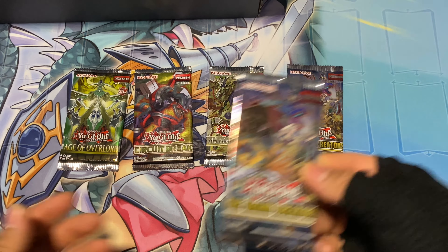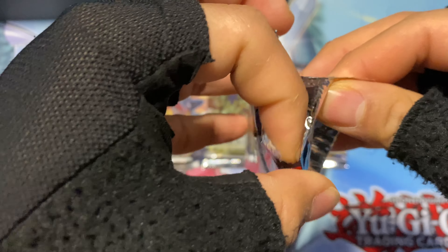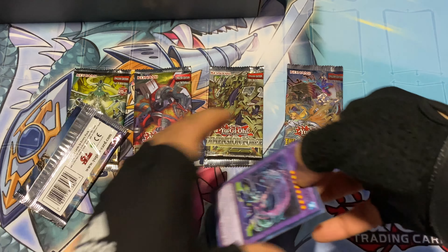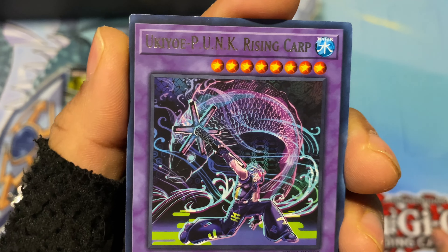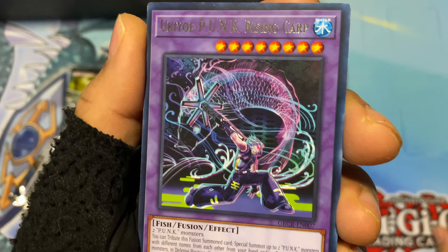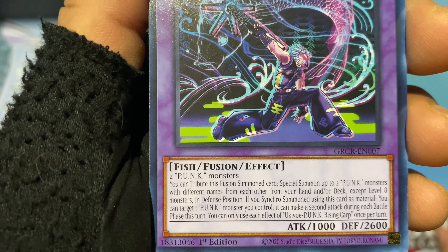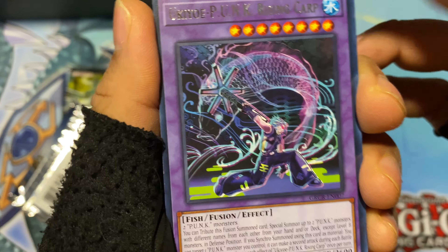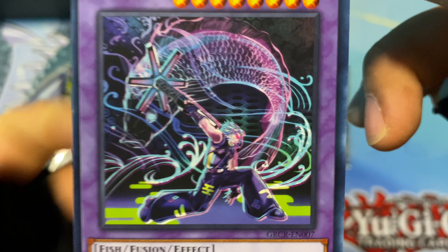Opening the first Grand Creators pack. First card is Yukio-Punk Rising Carp — a Fish Fusion requiring two Punk monsters. Very cool. Then Virtual World Heim-Nyanyan, a robot Psychic type. Then Exo Sister Irene — she's a Spellcaster. I don't play the newer Yu-Gi-Oh and don't really follow the anime, so I'm not familiar with these, but they look very cool.